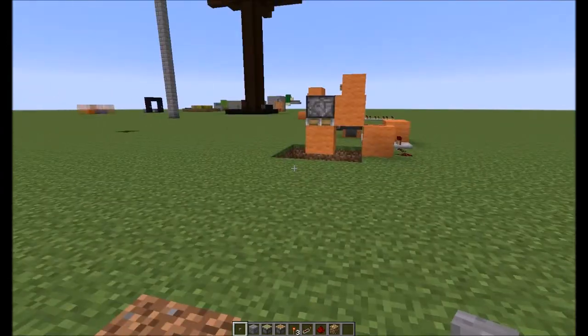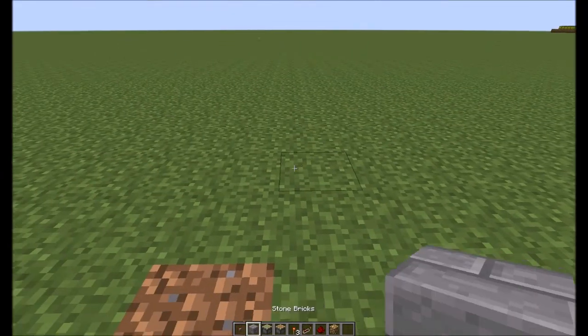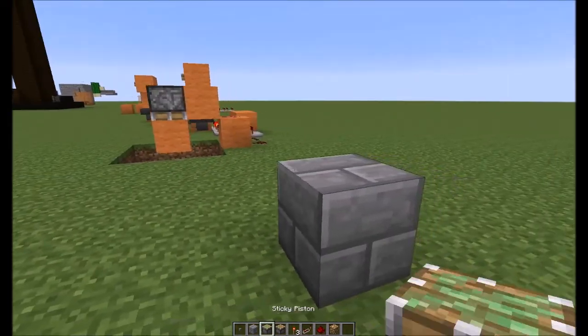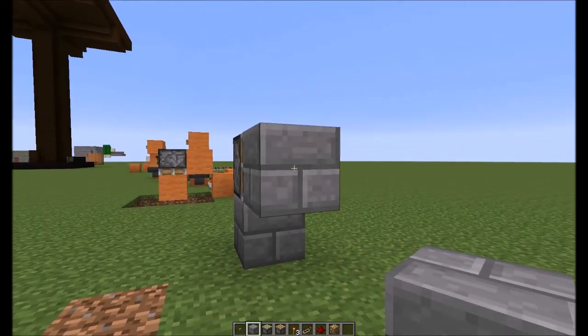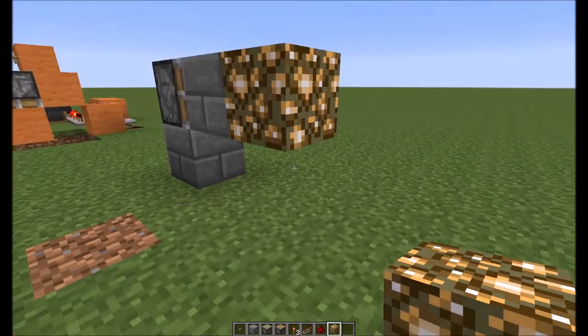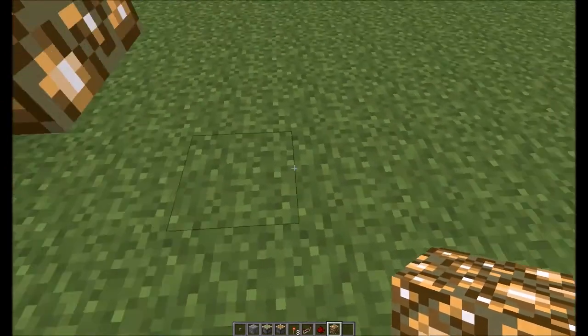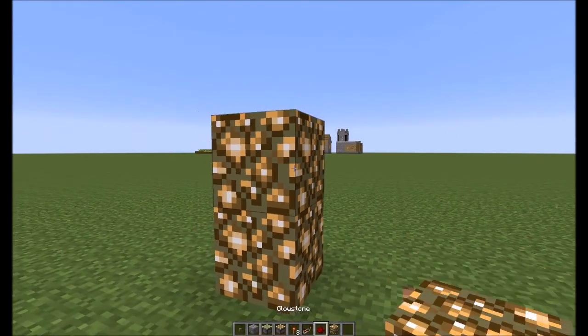So what you're gonna do is of course find the area you want to build this in. We have our crusher here so let's get started. You're gonna put a regular piston there — this will be your wall material, whatever your wall is built out of, and this will be the block you're looking to swap with.